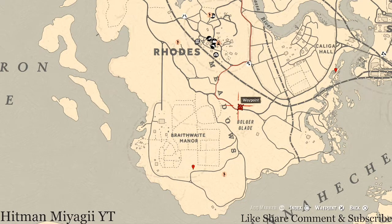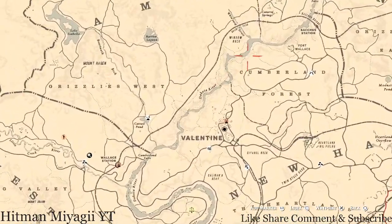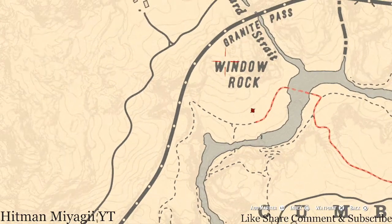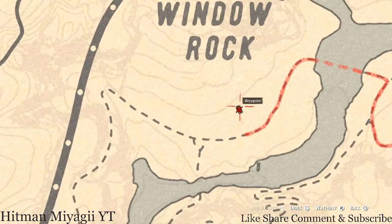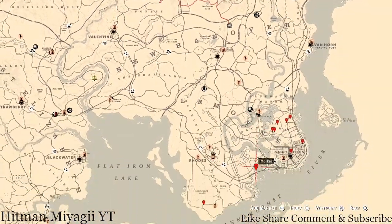I wouldn't move any camps or anything like that because she's in an okay little space. The Caribbean Rum Antique Alcohol Bottle for today is inside this shack right here at this location. This is right under the word Window Rock. As soon as you go into this shack, look to your left and it's on the table right there. That's the Caribbean Rum for today.